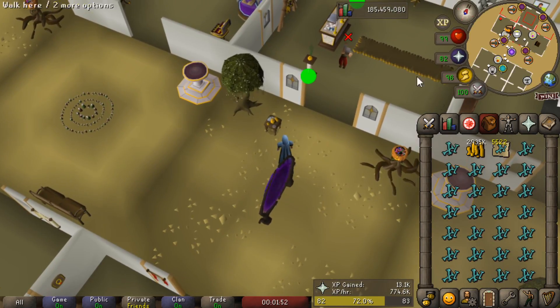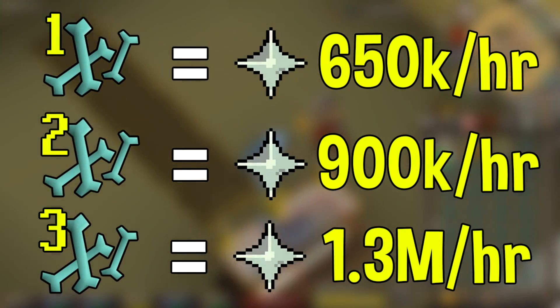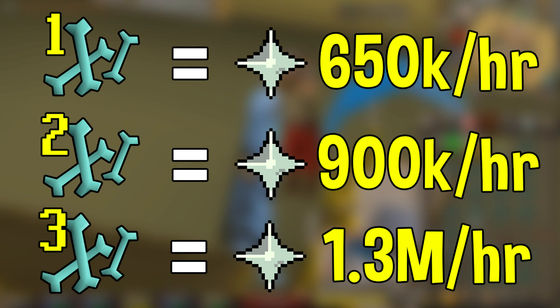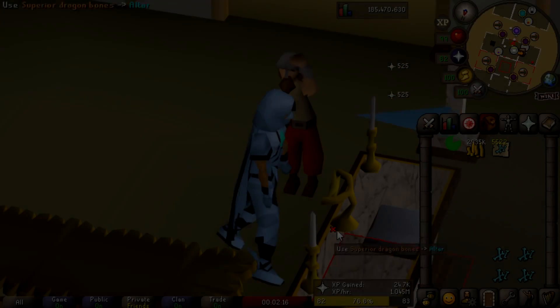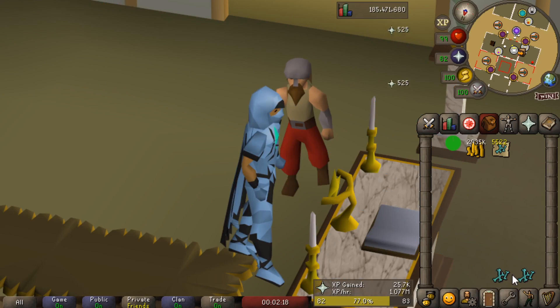The interesting thing about this method is there are a few different ways to do it. There is the full AFK way, which will earn you around 650k per hour. There is the semi-AFK way that will earn you around 850 to 900k per hour. And then of course there is the high-intensity clicking method that can earn you up to 1.3 million experience per hour, which is one of the quickest training methods in the entire game. No matter how you slice it, this method is extremely expensive.